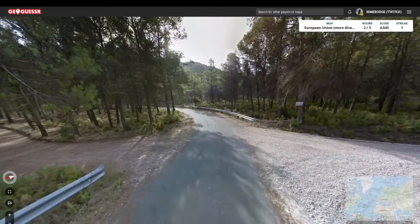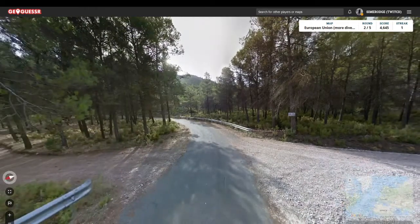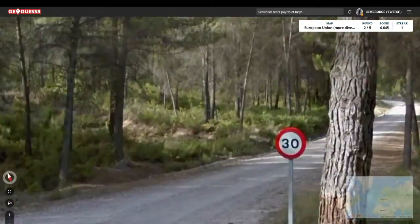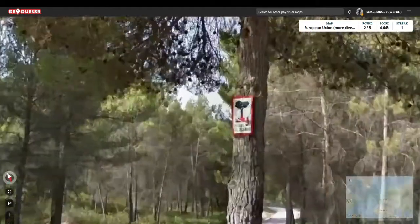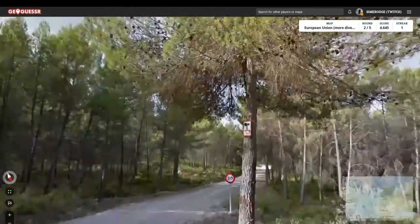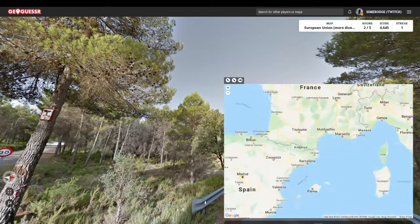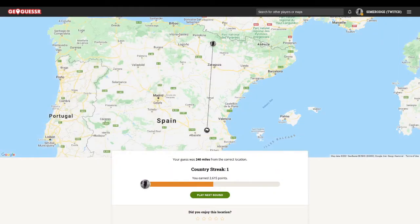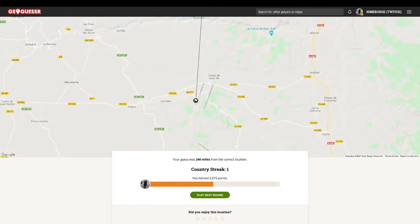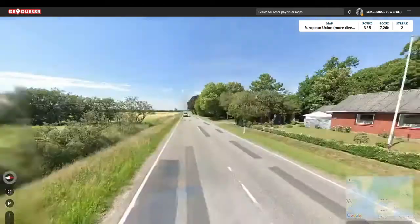Next we have a very rural location. We have 'Casa Controlada,' which sounds Spanish. We have a sign that doesn't have any white borders, which would also suggest Spain. 'Peligro de Incendio' — yeah, that sounds Spanish to me. Let's go with Spain, maybe in the mountains somewhere. Not the mountains I was thinking of, but still the right country!